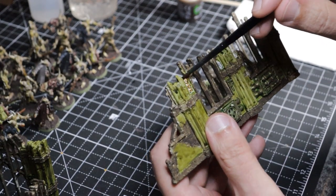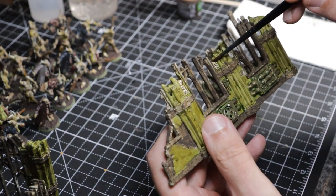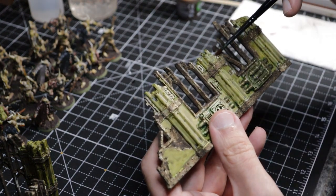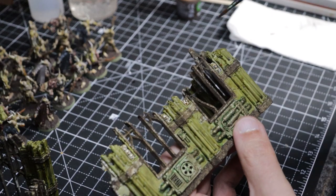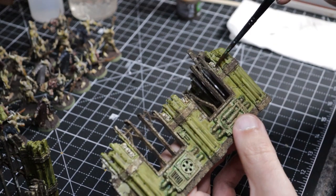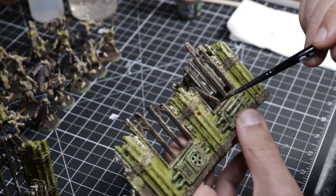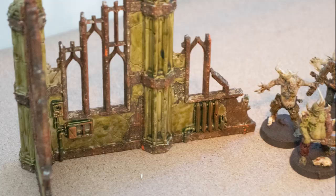This last little bit of work is for these tiny little alcove cubby holes that have skulls in them. I just left the primer on — so it was Wraithbone — and then I went over them. I'm guessing it's Seraphim Sepia because I use that one a lot. And every once in a while I would dab just some of the stonework with it. This is kind of a close-up shot of the finished product. I dry-brushed a bit of Typhus Corrosion because I can't help myself.